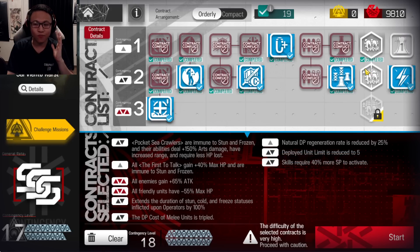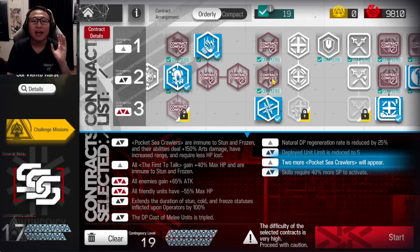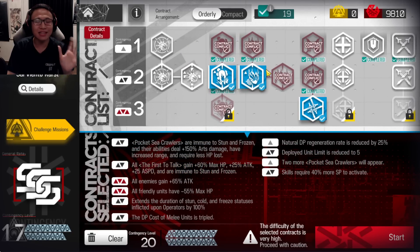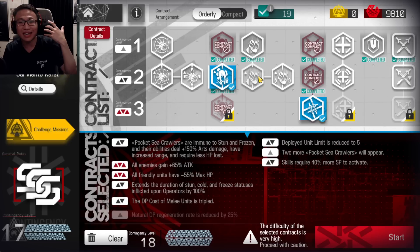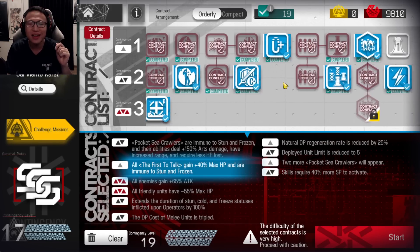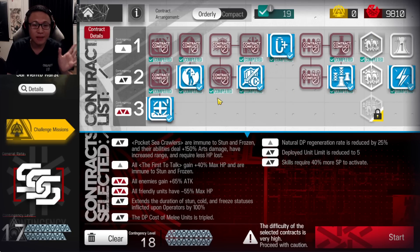From everything I've been saying, you could make this a Risk 21 strat — for real. But it's not worth it unless you really want to flex and say 'I'm a really good doctor, I'm Risk 21.' If you just want Risk 18, let's get to that. So these are all the tags you see right here.